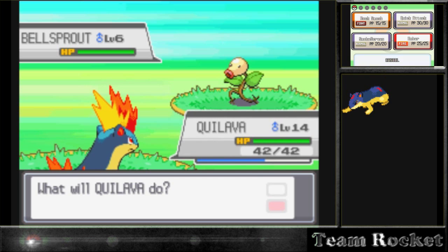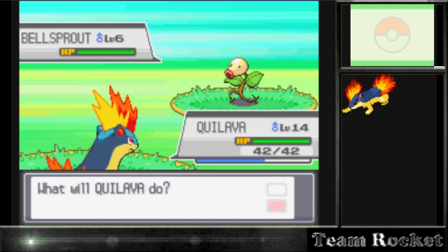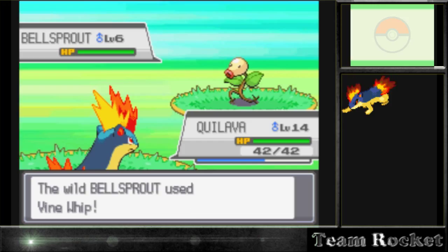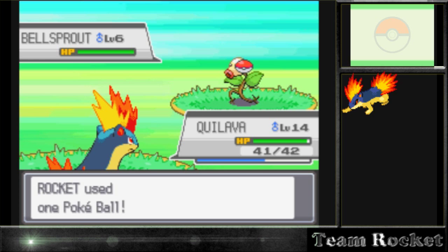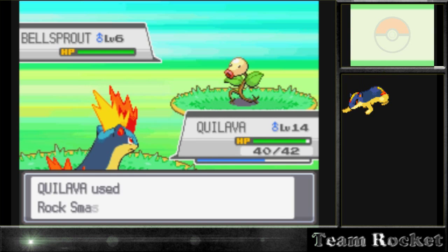The Bellsprout is level 6 and we're level 14, so I didn't know if I should hurt it a little bit to make it easier to catch, or just throw a Pokéball. I decided just to throw a Pokéball and hopefully get it on the first, second, or third try. He's not going to do any damage since we're a fire type at level 14. I threw another Pokéball just in case I knock it out on the first move, but it doesn't want to stay.